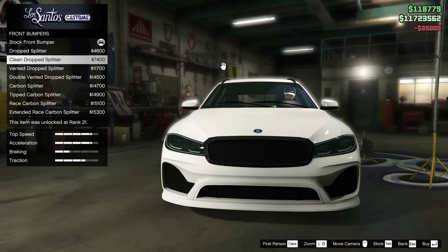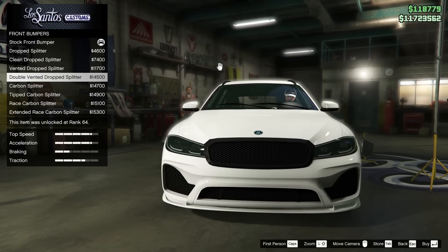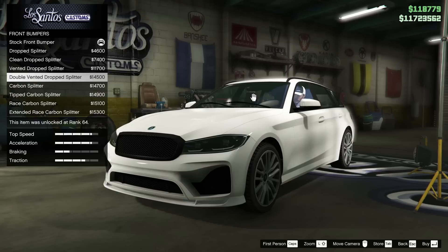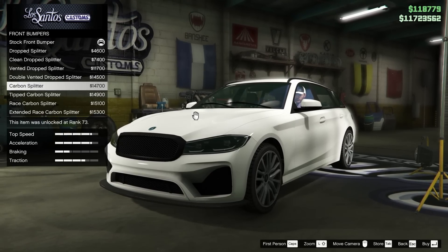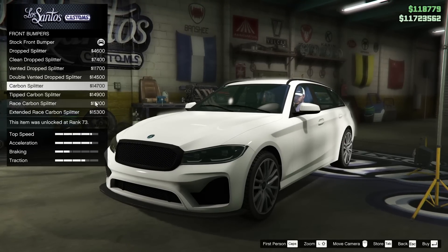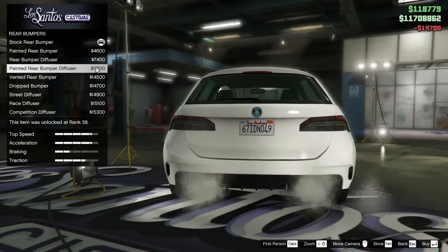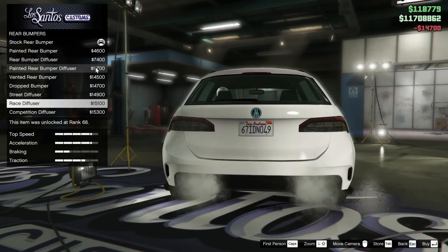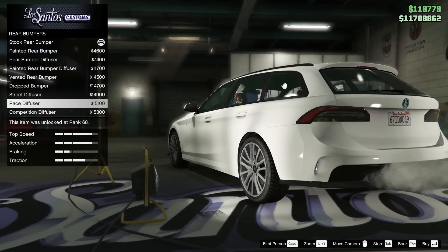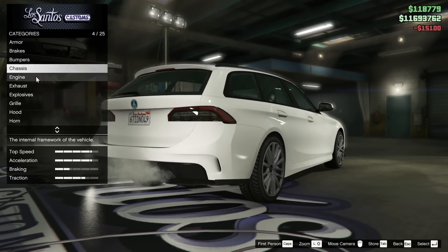For the bumpers, we do have front and rear bumper options for this vehicle. There are some pretty good looking ones. I think that I want to go for maybe the double vented dropped splitter or the carbon splitter. I'm not really sure. I feel like going for an M340i type of thing, so I think I'm going to go carbon. And then for the rear bumper, I want something aggressive but not too aggressive. The race diffuser honestly isn't bad — I think that's the one I'm going to choose.